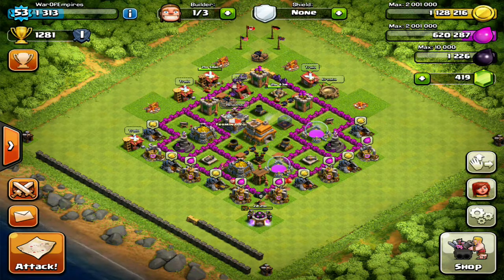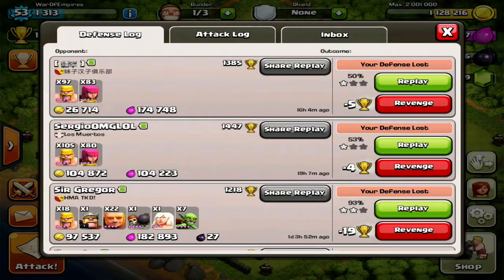Hey, what is up guys? President Clash here, and today we are playing some more Clash of Clans. As you can tell by my voice, this is the best raid in Clash of Clans history for a Town Hall 7 using the Balloonian strategy — and it's weaker than the normal Balloonian for Town Hall 7. I was using level 3 Balloons and level 1 Minions. Let's get started right away.